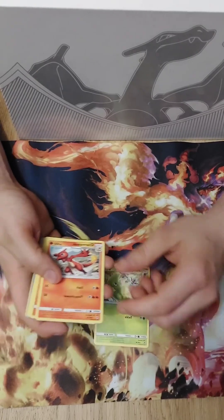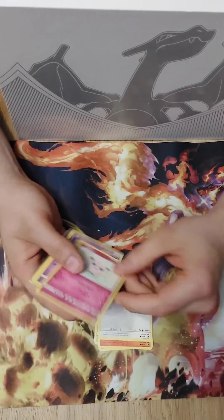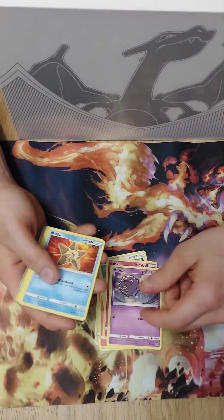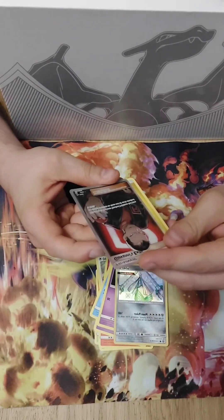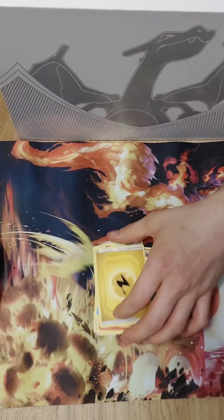In the second pack we have a Metapod, a Charmeleon, a Manomar, an Eevee, a Jigglypuff, another Jigglypuff, a Coffin, a Staryu, a nice Ekans, and a Giovanni's Exile — that's a really nice card. So we have one really good pull so far.